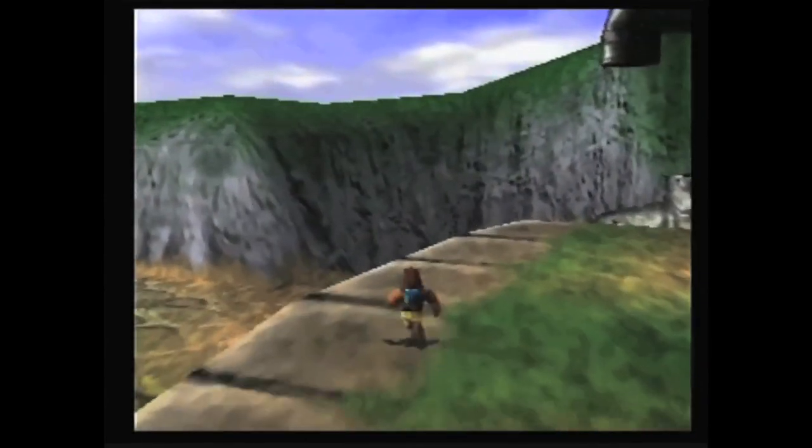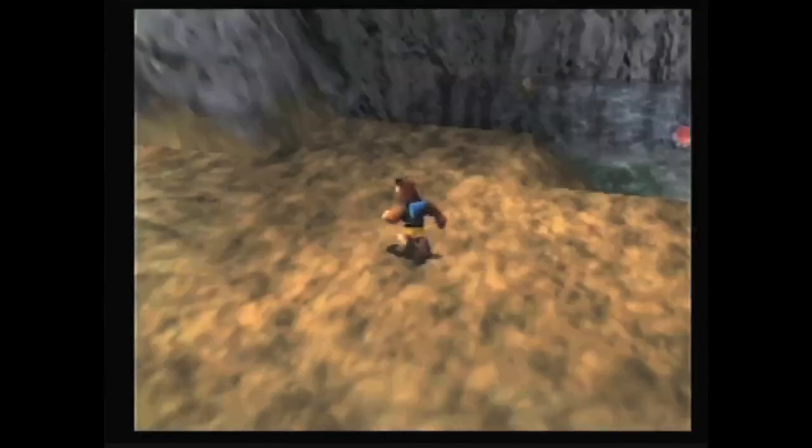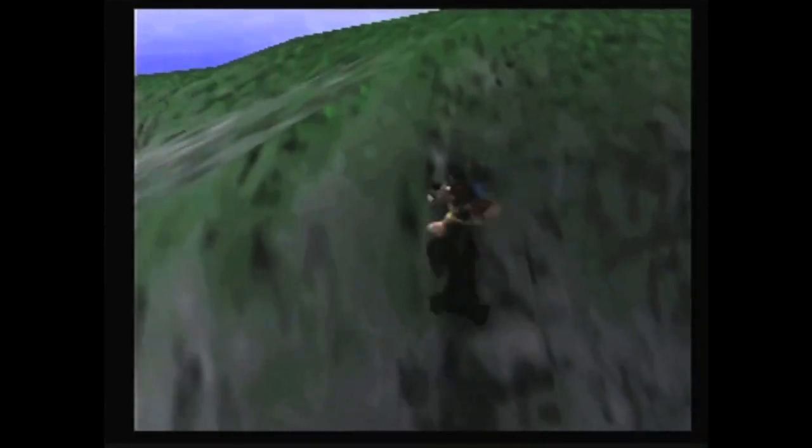Right near the same spot, there's another glitch that shouldn't be possible. Go to the tall cliff over here — it certainly doesn't look like you can go over there because the rock is so steep. But guess again, because you can actually walk on this wall. It seems like you should just slide right off, but you can walk around as you please. When did Banjo become Spider-Man?